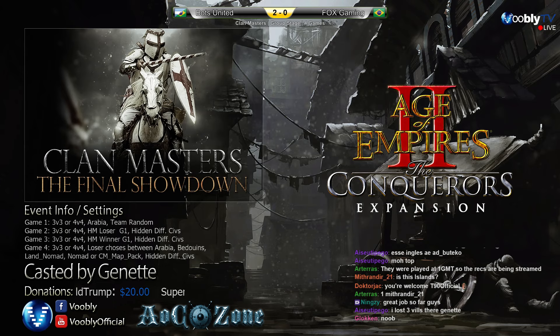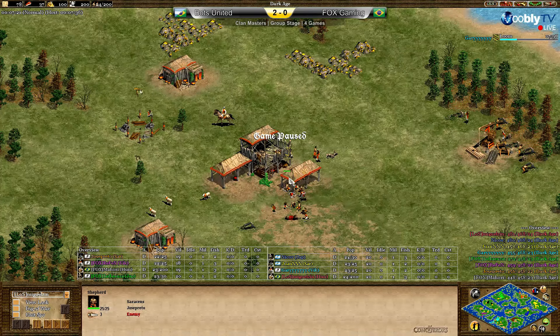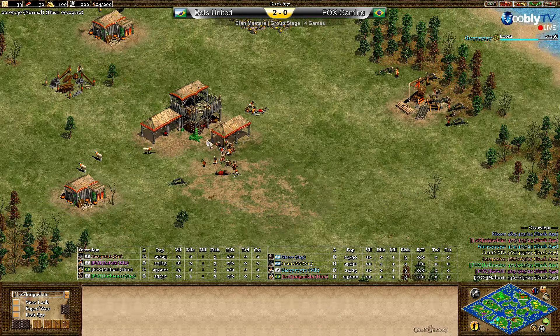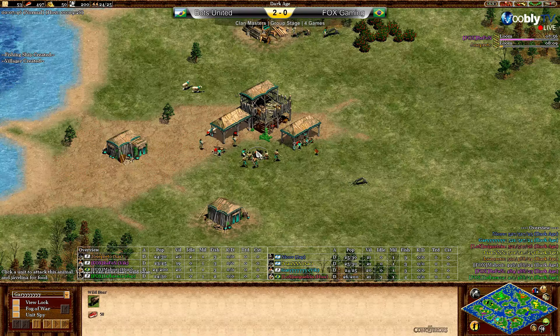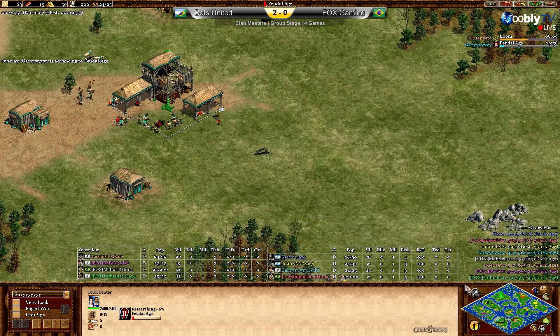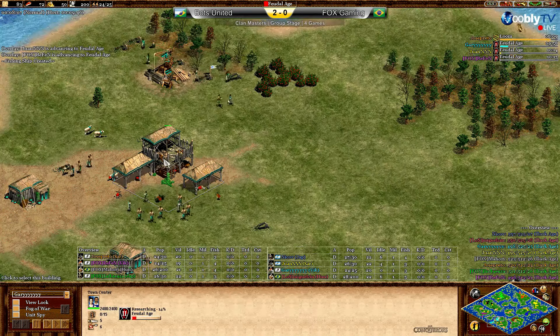Back docks for Jose and Influenza as mentioned earlier. Three fishing boats out for Influenza, and three as well for Jose — though I suspect it'll be four as we're really early in the game. We can see the feudal age advances now from the flank players. We can hear you all right — hope the viewers could hear in the meantime.